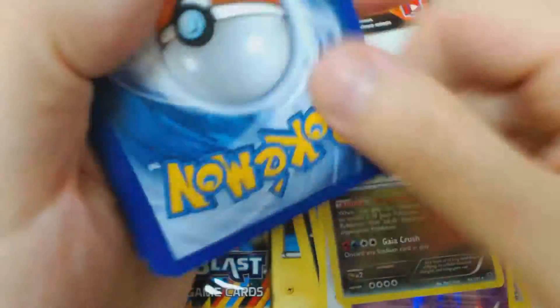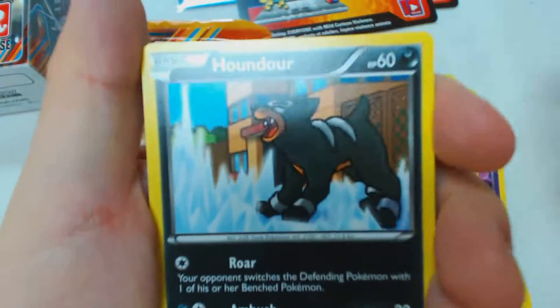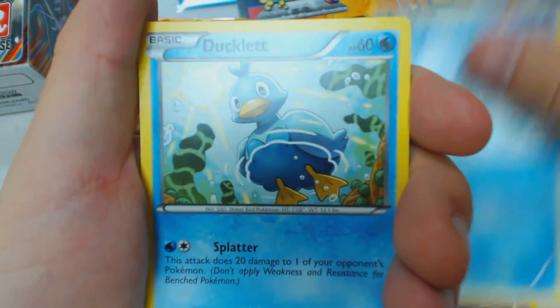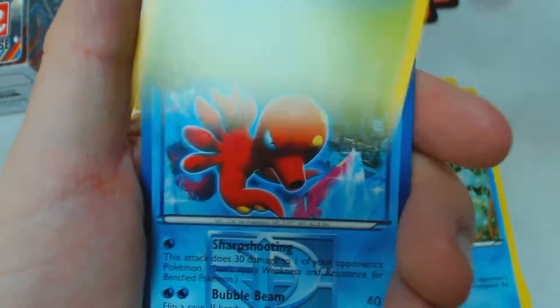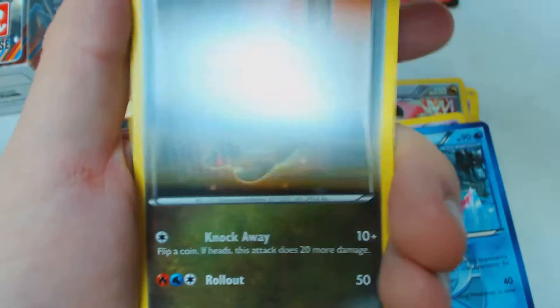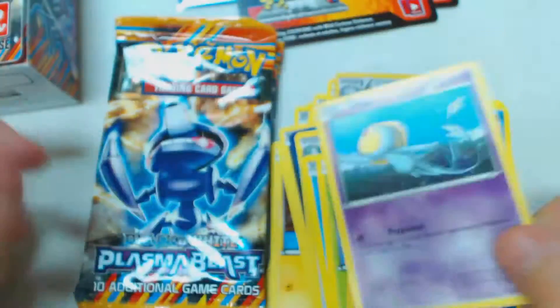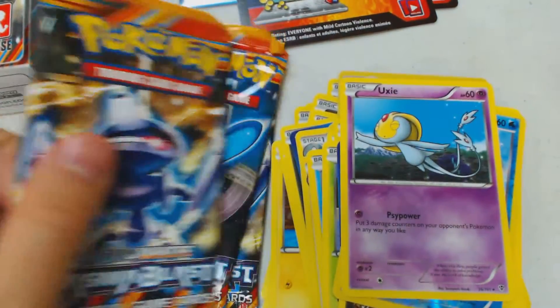Sounds like some people behind me are getting some real cool stuff back there. Pack 3 contents: Houndour, Shellos, Remoraid, Ducklett, Surskit, Octillery, Pokemon Catcher — I like seeing that card — Snorlax, Reverse Holo Remoraid, and Yveltal. I already know what deck I'm going to be building!